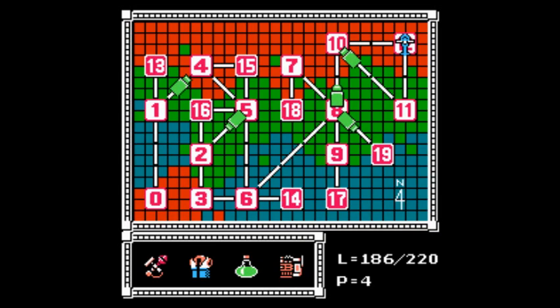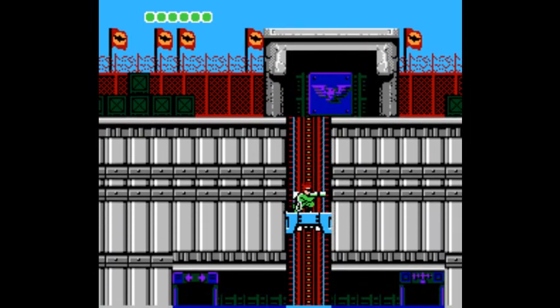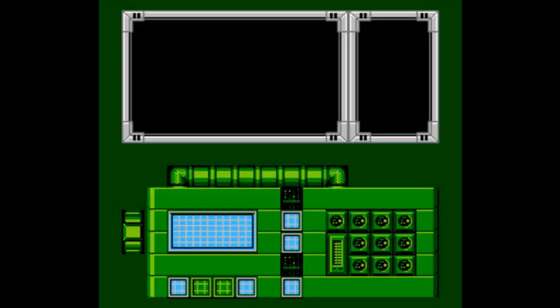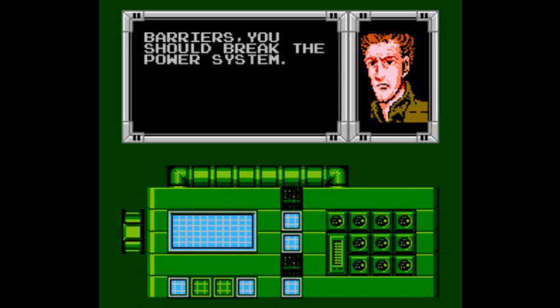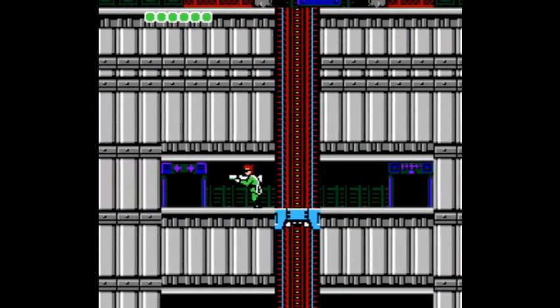First thing we have to do is communicate. Look who we're talking to in this level — it's Super Joe. He tells us the area is divided by two barriers and in order to break the barriers you should break the power system. So in this area you have to break these two different barriers. You have to go through these rooms — and here you have to dodge the sparks. If you run at the right time you should avoid them.